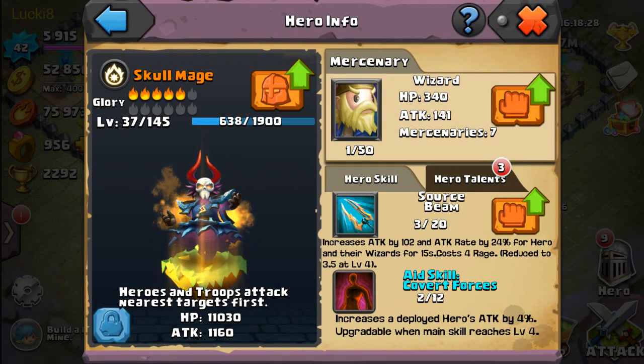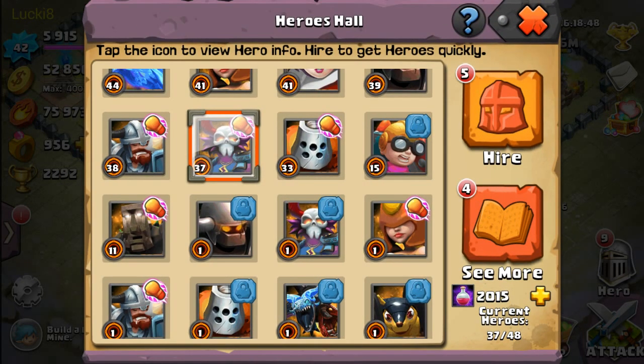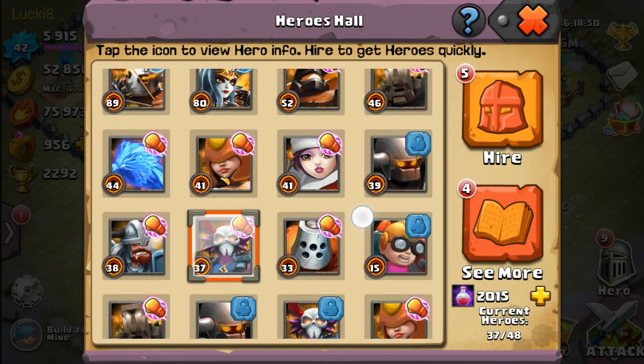Skull Mage doesn't have a divine skill yet either. He's good for the wizard strategy — he's actually the main guy for the wizard strategy. Together with Glory Priestess, you'd look up the sharpshooter versus wizard strategy on YouTube.